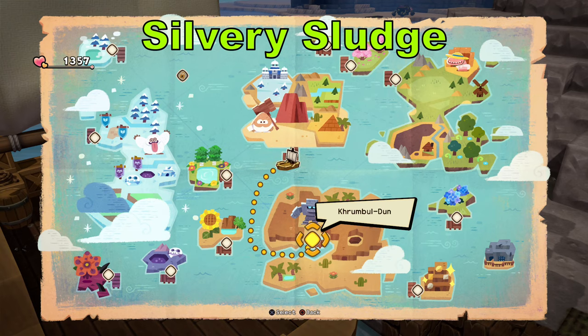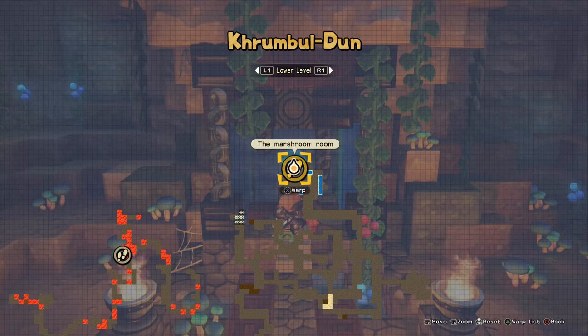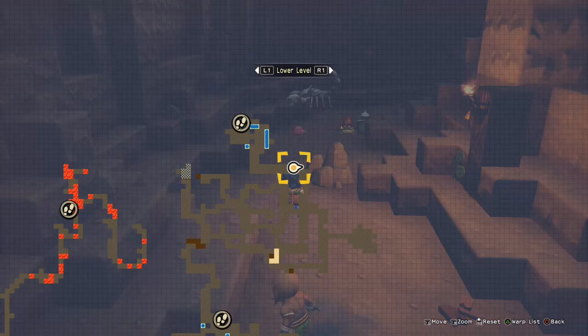Next, we're going to travel to the island in chapter two — the second place that you visit in the game. Use the warp point called the marsh room and you'll be able to find some metal slime there for some silvery sludge. We need to get three of them.